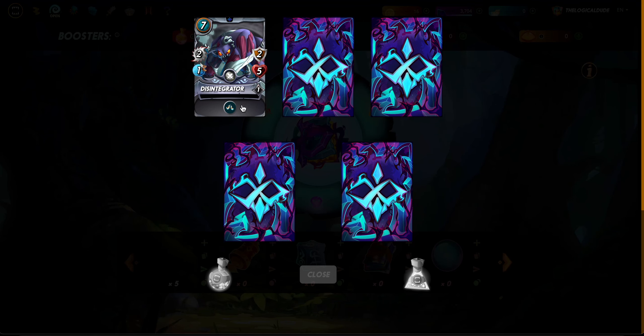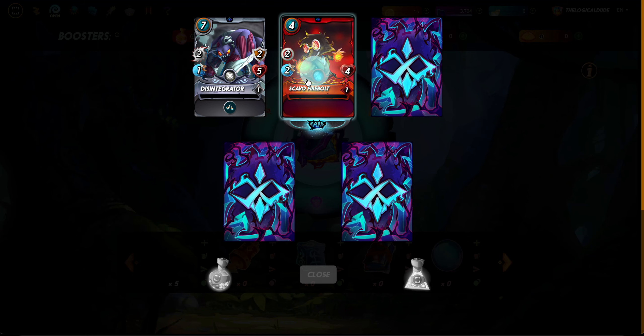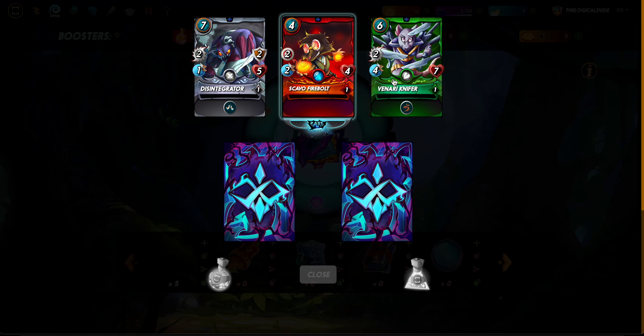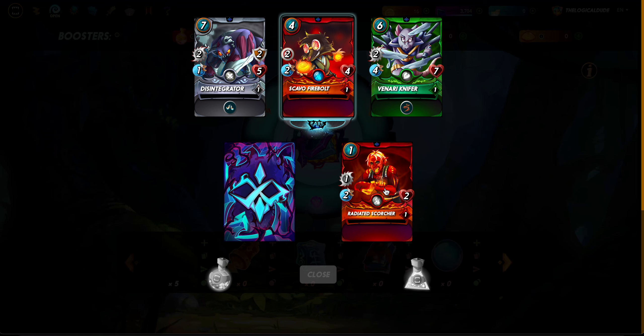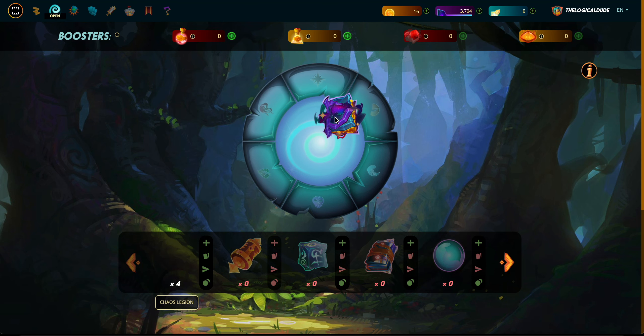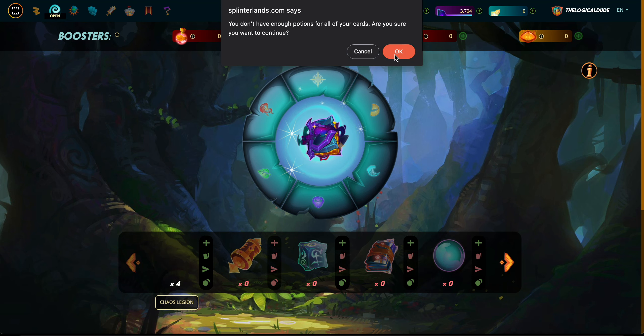Pack four: the Disintegrator, Scavo Firebolt, Venari Knifer - oh yeah nice - Radiated Scorcher, and a Riftwing. I think I already have all those cards so I'll just get to power those up. Four packs left.